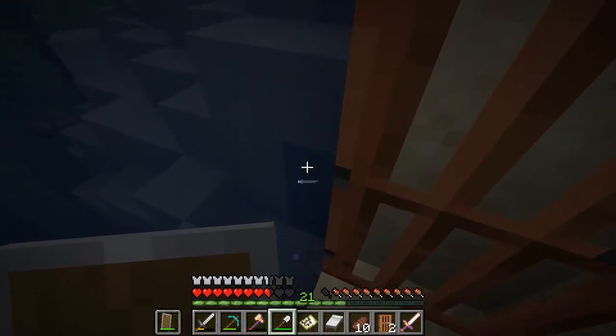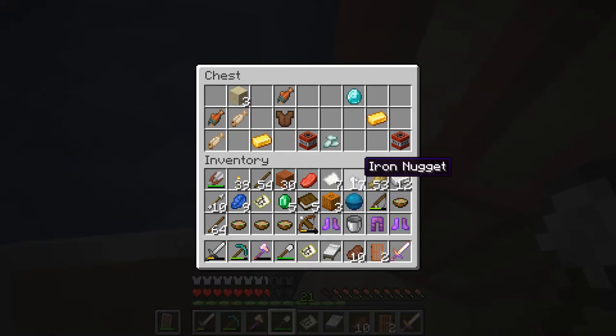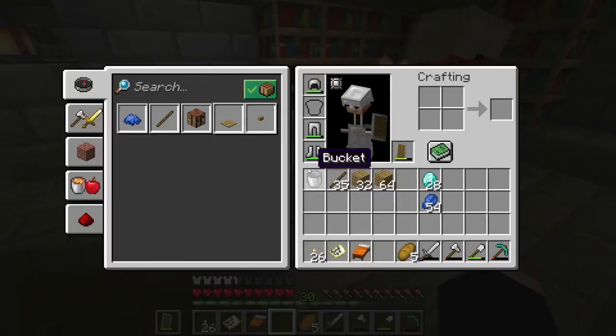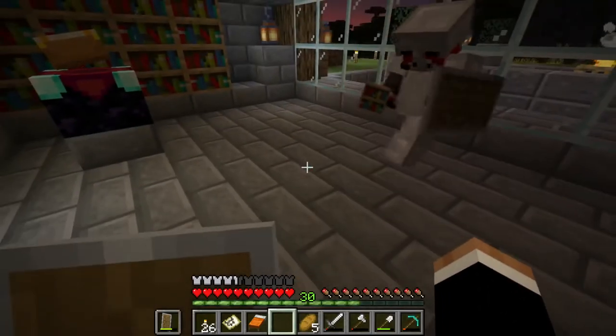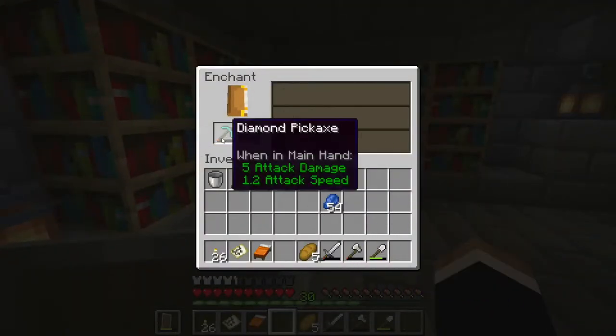I still haven't figured out bees but I really want to. Heart of the Sea! A bunch of iron and a diamond. What's the Heart of the Sea? I don't know - let me check my recipe book. I can craft a conduit! What's a conduit? I have no idea. We have other books - that's 30 bookshelves worth. I'm pretty sure breaking these down gives us three each. I want to enchant a book.